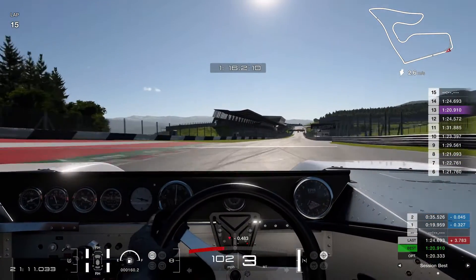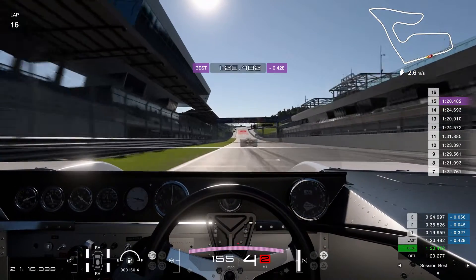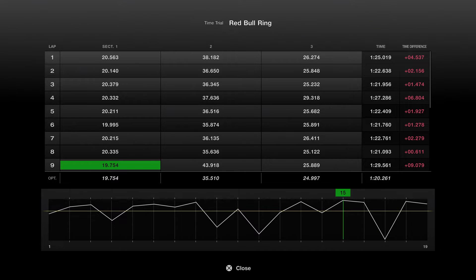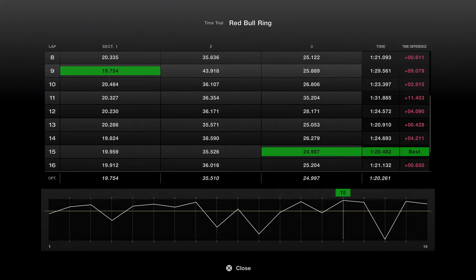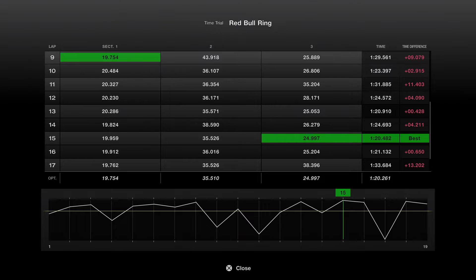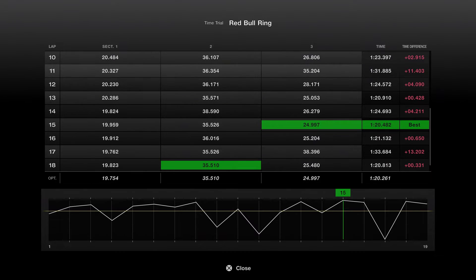I'd like to know what you would choose to use and what sort of setup you'd give it. Would you take a lower-powered car and upgrade it, or detune a higher-powered car? So lap 9 was my best first sector, then lap 18 my best middle sector, and lap 15 was my best final sector, as we saw there.